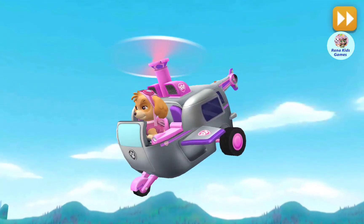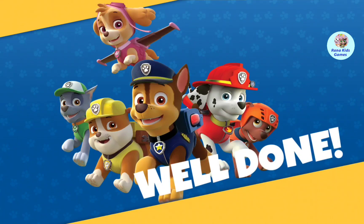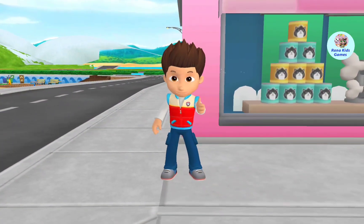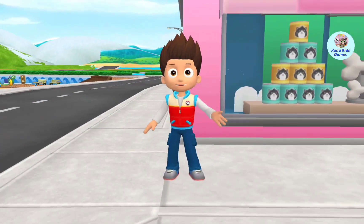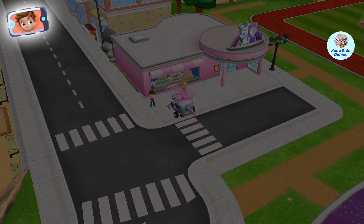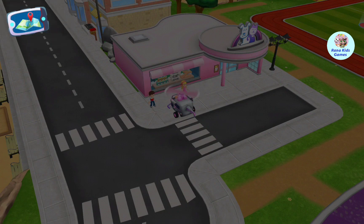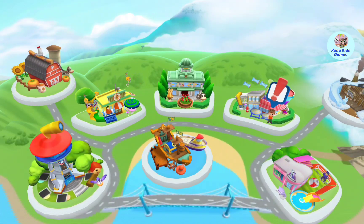Farmer Al looks so relieved! You're really good, pups! Great work, pup! Here's your very own pup pad! A call from Alex! Look! Alex needs our help! Tap on the pup pad to answer! With your pup pad, you can visit the people of Adventure Bay! Let's help Alex! Tap on the Alex button to go!